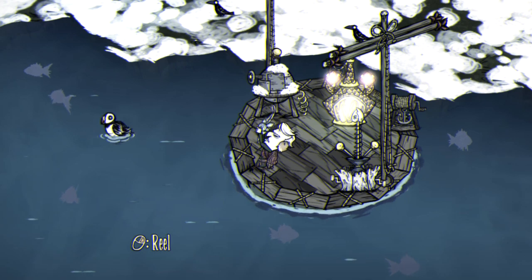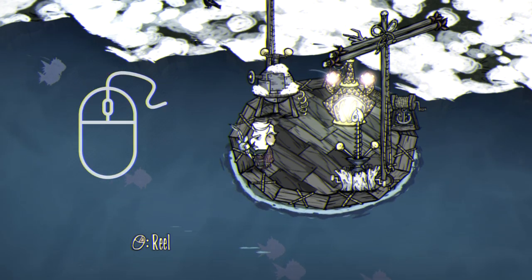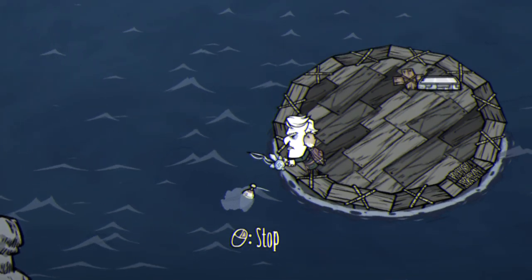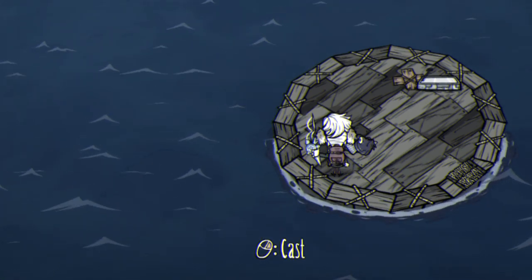In order to reel in your fish, click with a steady rhythm, similar to rowing a boat. Should you click too fast or too slow, the fish will escape. It's also possible to easily catch fish by casting out your bobber right next to the boat — as soon as the fish bites on, you can simply click once and catch it.